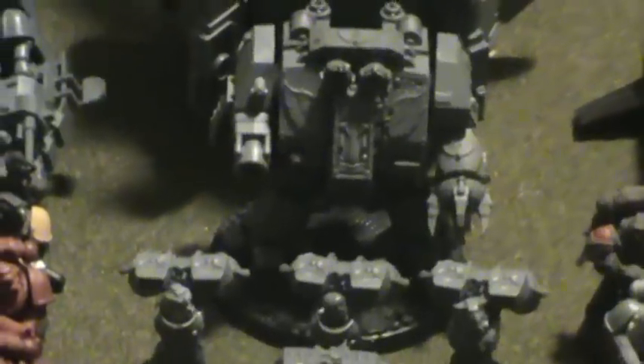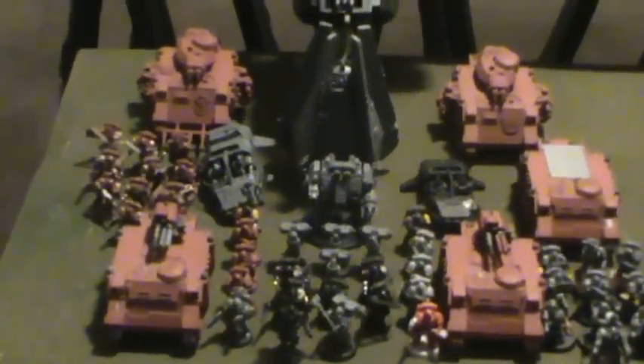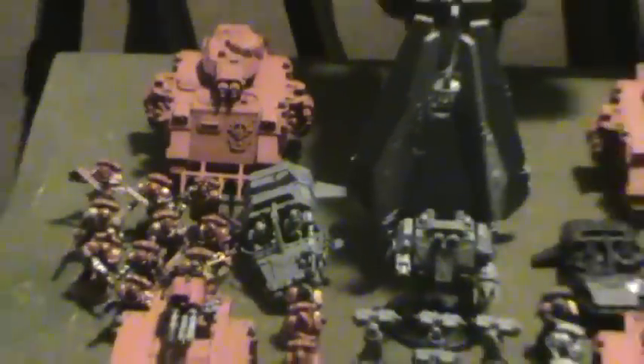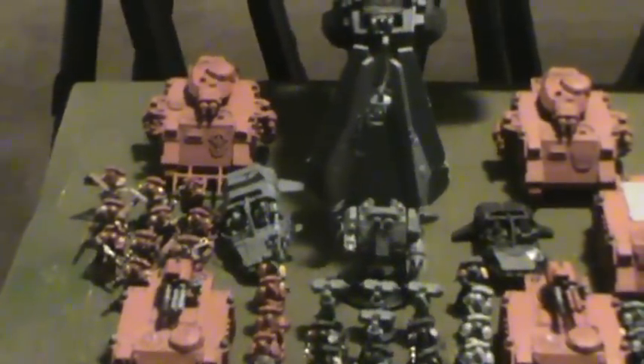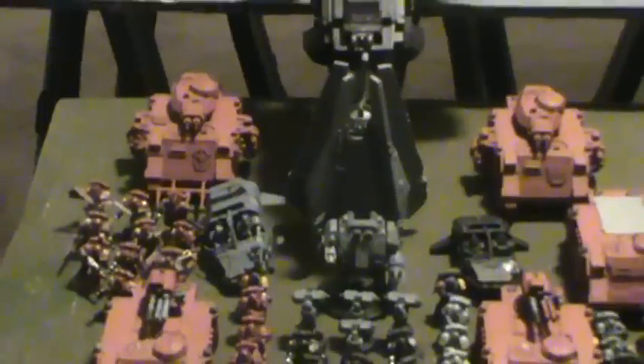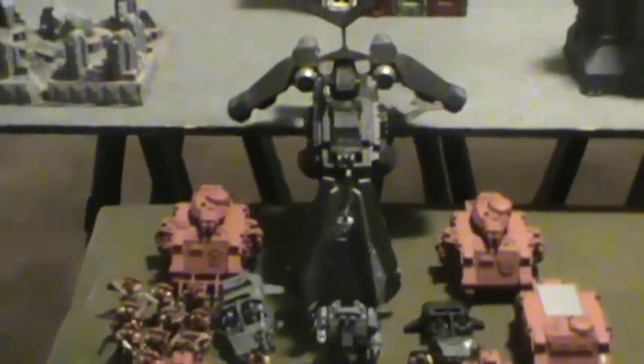He has a Furioso Dreadnought in a drop pod — the drop pod has a Death Wind Launcher, the Furioso has a frag cannon, heavy flamer, and magna-grapple. There's a 10-man assault squad with two melta guns, a veteran sergeant, and a power fist. Two identical Baal Predators with heavy bolters, dozer blades, twin-linked assault cannon turrets, and an extra storm bolter on each. A 200-point Storm Raven rounds out the list.